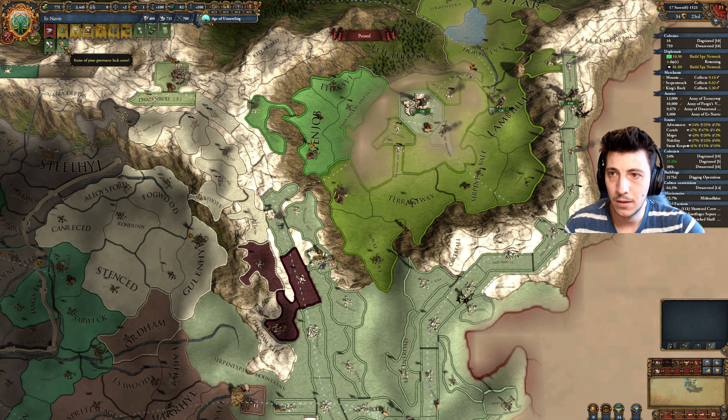Let's finish this up. Take as much of this land as we can. We have no diplomats to send. Let's just go here to the Lamb Hills.